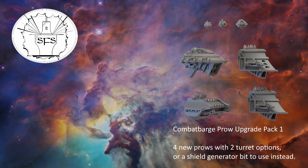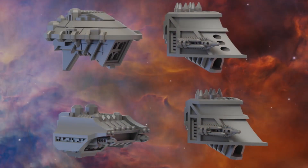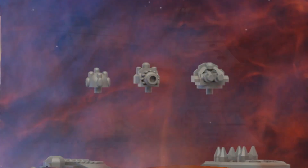The second release this month on Patreon is a little bonus for us in the form of an upgrade pack for the Space Marine combat barges. With four new prows, turrets and a shield generator it gives us more customization options for our fleets.